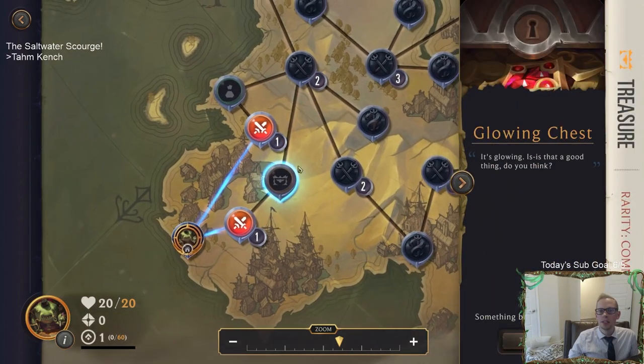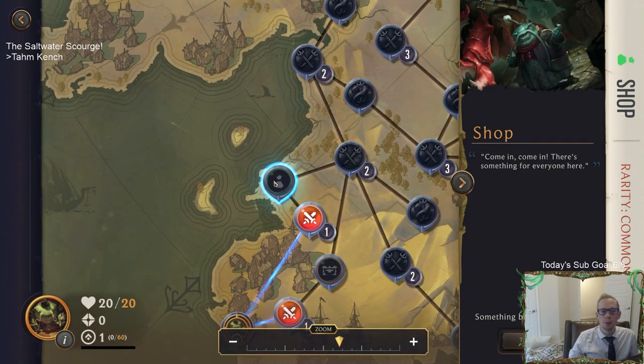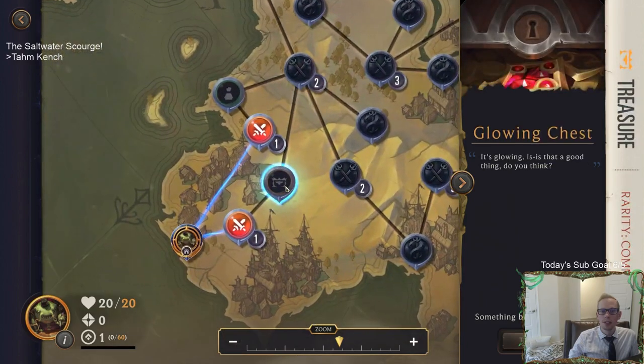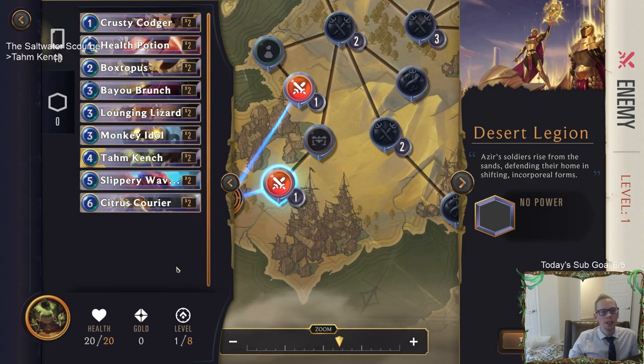Desert Legion. Okay, this way goes to our shop and this way goes towards the chest. Let's go towards the chest. So it looks like we have 20 health. Here's our deck - it has 18 cards: two Crusty Codger, two Health Potion, two Boxtopus, two Puss, two Bayou Brunch, two Lounging Lizard, Monkey Idol, Tahm Kench, Slippery Wave Rider, and Citrus Courier. That's gold symbol - we're level one, no gold, no power.